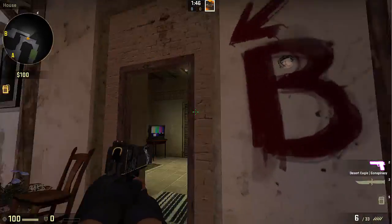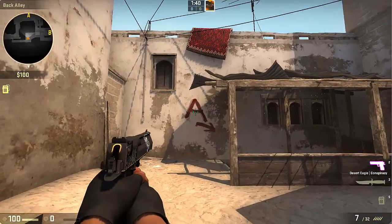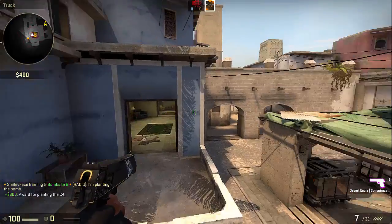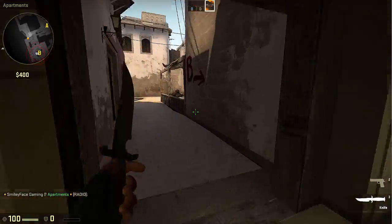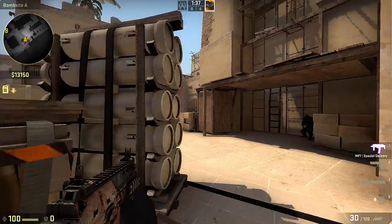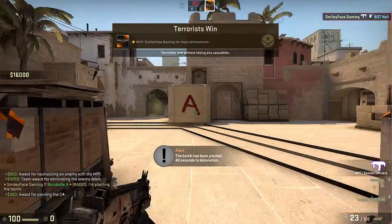There are a few different ways to win rounds as a terrorist team in competitive matchmaking. The first is getting onto a site, planting the bomb, and letting it blow up. Once the bomb has been planted, the terrorist side gains $300 per player, and the counter-terrorists have only 35 seconds to defuse it. Regardless of how many terrorist players are still alive, as long as the bomb explodes, the terrorists win the round. The second way is by eliminating all of the CT players — you can still plant the bomb after killing all players for an additional $300 per player.